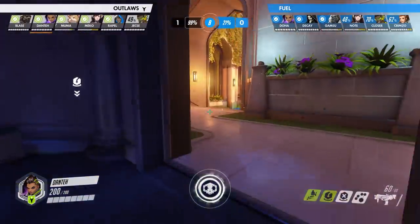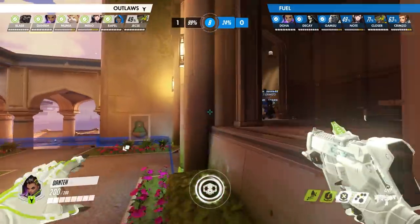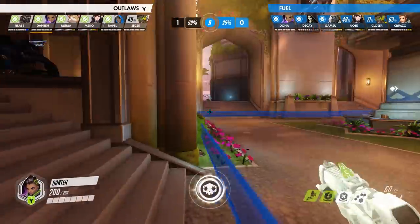Our preferred ultimate would be our Lucio or Brigitte ult to use as a counter to Dante's EMP. Knowing that we don't have support ultimates to counter Dante's EMP, we know that we have two options — we need to pick one. Either we need to find and eliminate Dante before he can use his EMP, or we need to find some way to counter it, which is generally pretty hard to do when you don't have ultimates to counter it.